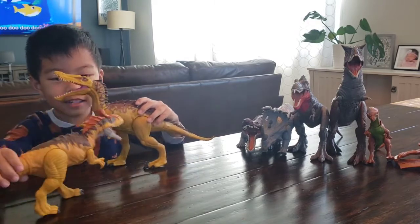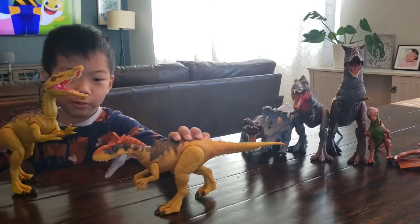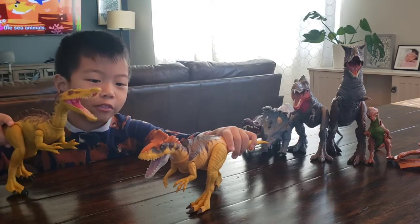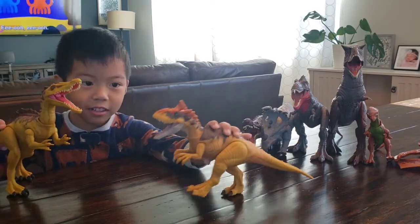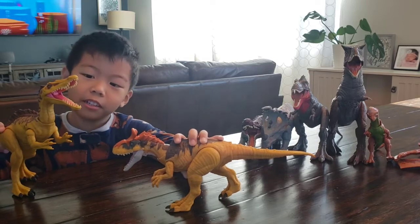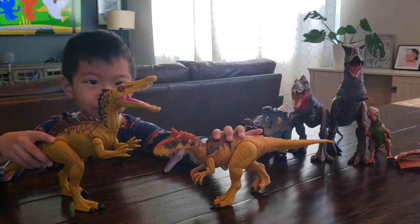Suchomimus is bigger. She looks like Suchomimus, huh? That's different. She looks like Suchomimus. Yeah, she's yellow. What is this? It's like a horn or something? No, the Cryolophosaurus has a horn. How about the teeth? Does she have sharp teeth? No, small teeth. Oh, short teeth? But it's sharp. Look.